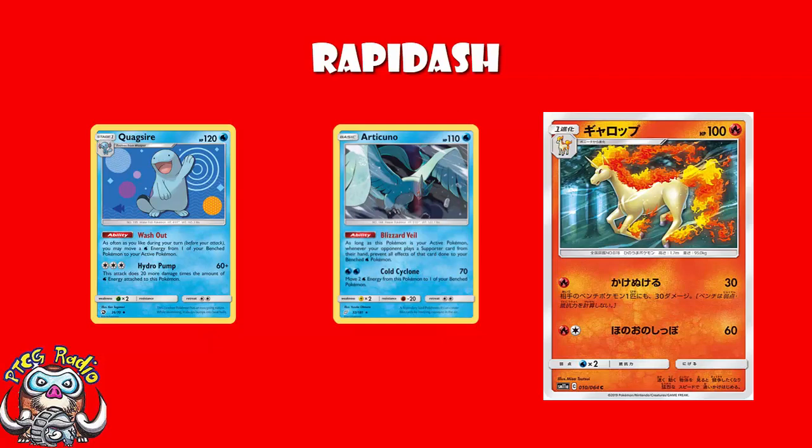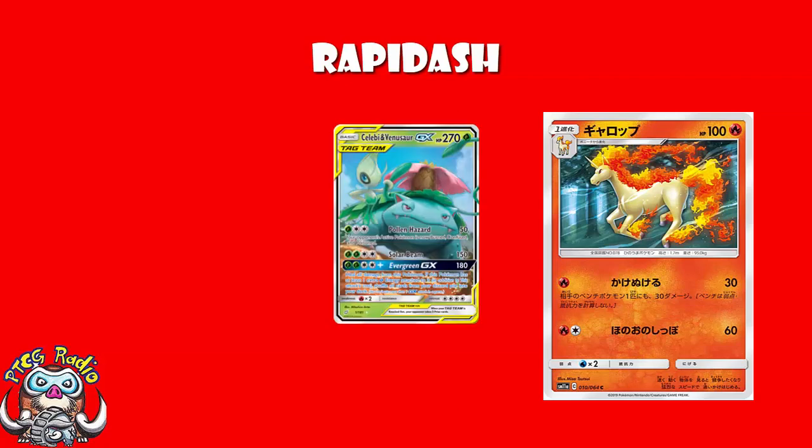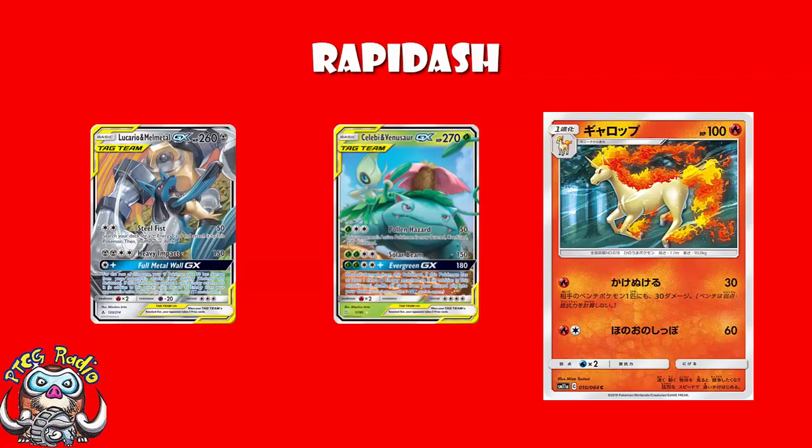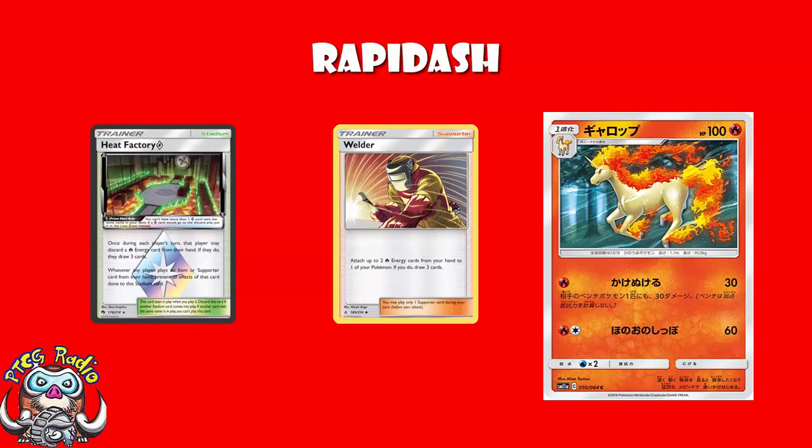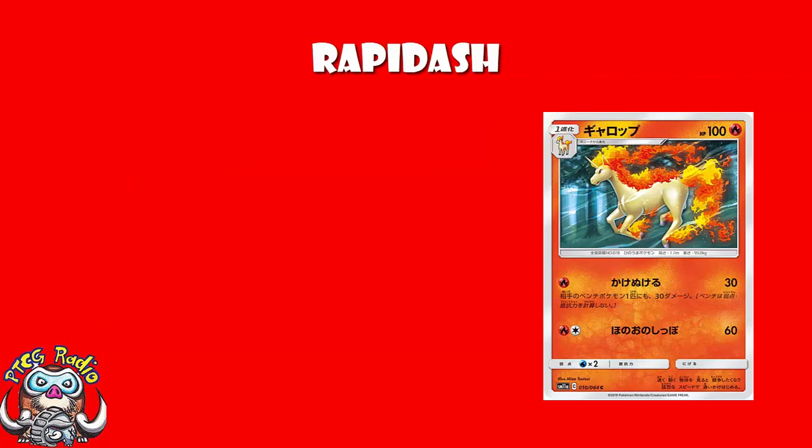And being a Fire Pokemon is great — you're hitting weakness on Grass Pokemon like Celebi and Venusaur, and Metal Pokemon like Lucario and Melmetal. And of course you've got all those other tricks: stuff like Welder and Heat Factory Prism Star. We're doing all right. But the main attack here is one that I think could be exceptionally relevant given the format we're moving into.